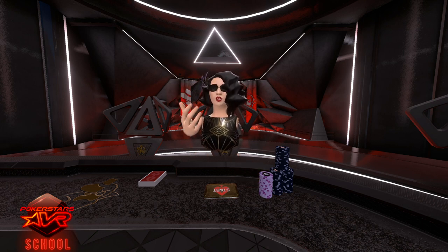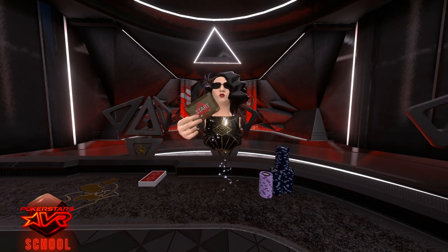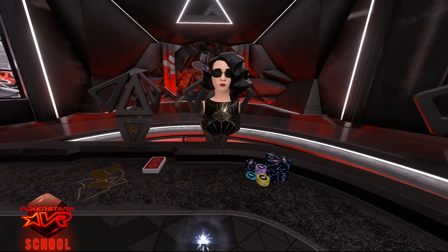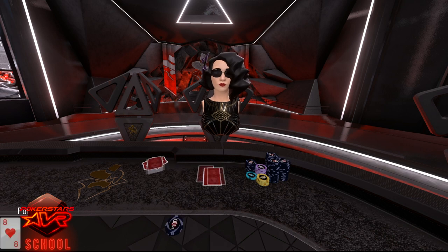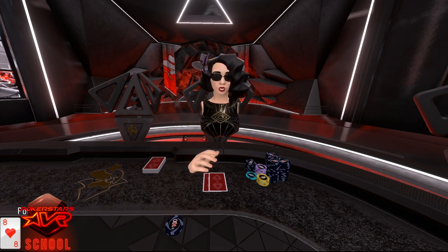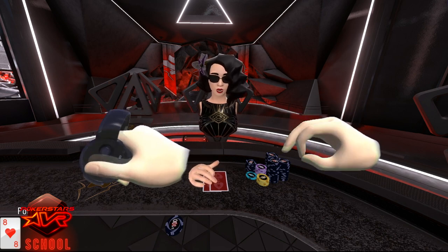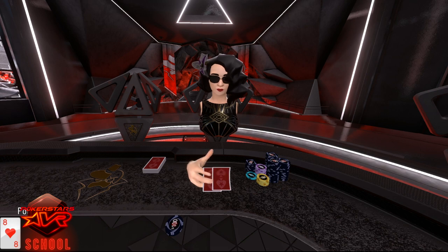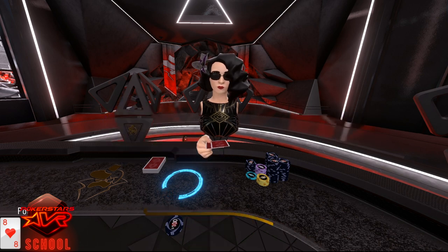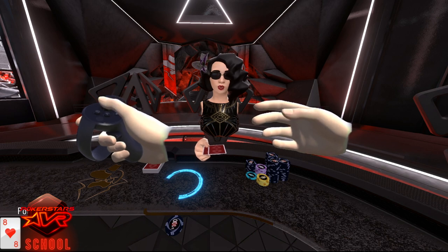To start the game, use your index finger and bottom trigger to pick up your start card and throw it into the center. When a new game starts, the cards will be dealt and the blinds will be posted automatically. To look at your cards, all you need is your index finger. Hover your hand over the cards, squeeze the index trigger and roll your hand backwards. This will peel the cards upwards so you can see them. To pick up your cards, squeeze both the top and bottom trigger, and if you would like to flip your cards, you can press the thumbstick.